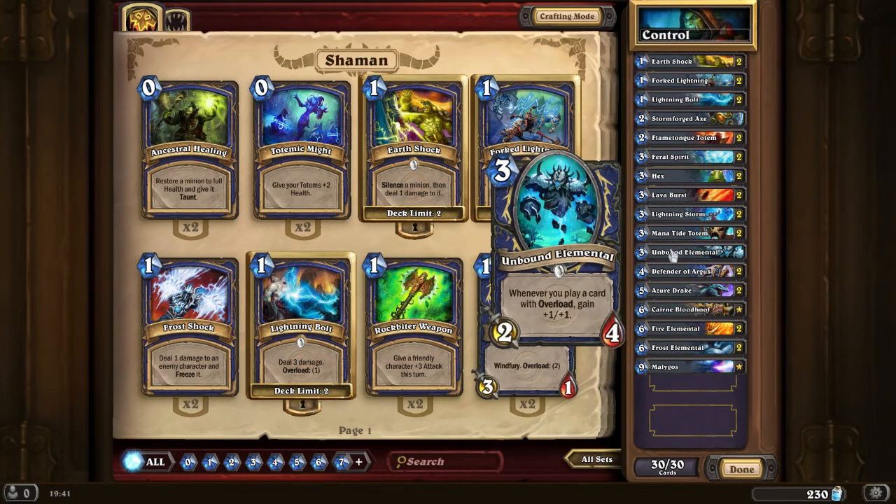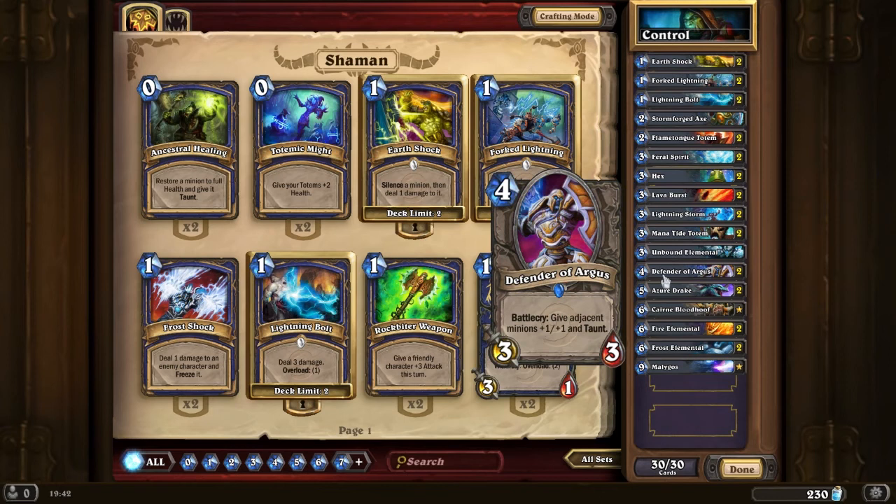Unbound Elemental — solid card. Whenever you play an overload card, gain plus 1/plus 1. You've seen how many overload cards this deck has. You just play this guy and then have him stick around — the plus 1/plus 1s will pile up automatically as you deal with their creatures. Defender of Argus: it's a 3/3 and buffs up two of your minions and gives them taunt. That's just fantastic.